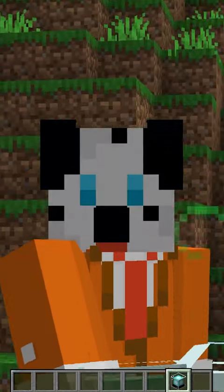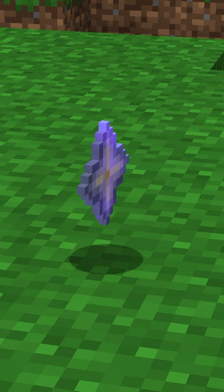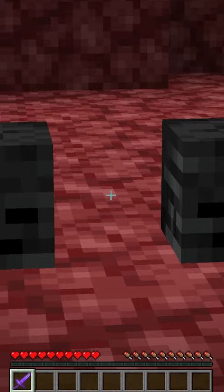Beacons are the most useful thing in Minecraft, whether it's for mining with haste two, or just to add a little bounce. But getting a nether star can be a pain. Not only do you have to collect three wither skeleton heads, you also have to unalive the wither. So here's how to do the last part with ease.